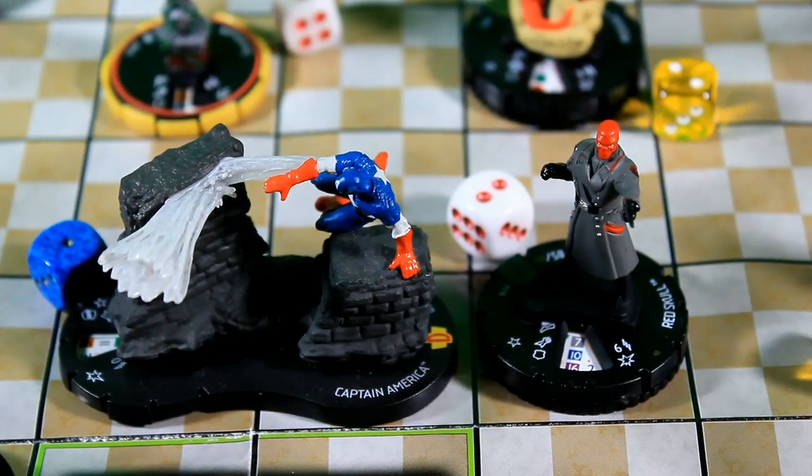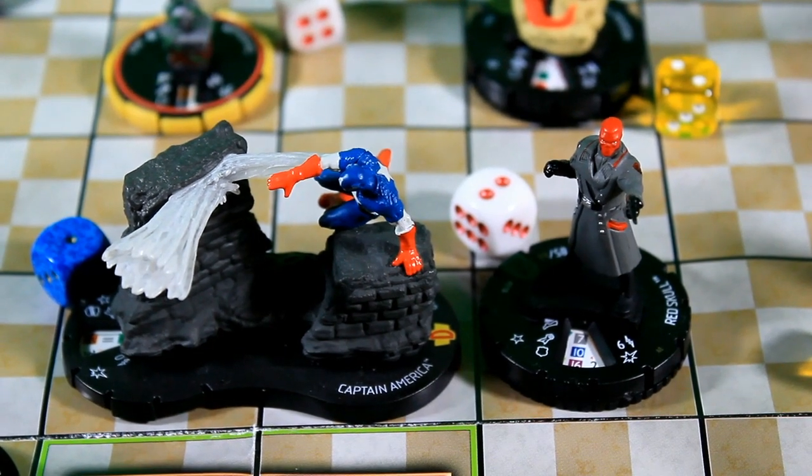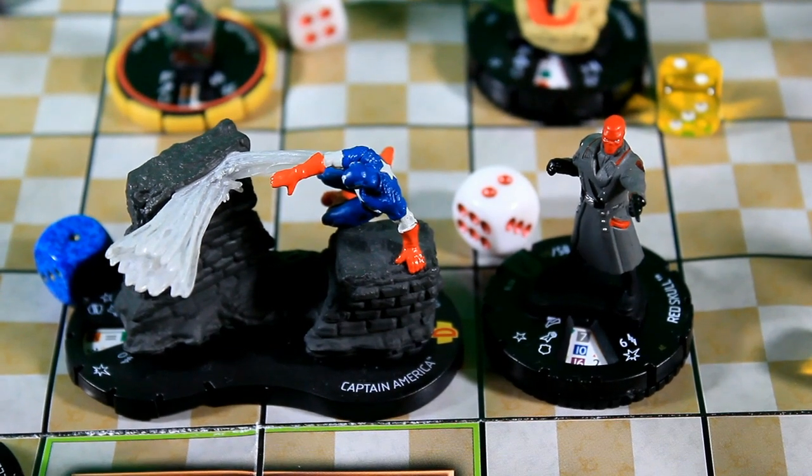Now that we've finished the first round, we're going to start the second round. This is where we'll be able to push characters, take off action tokens, and use perplexes and outwits.